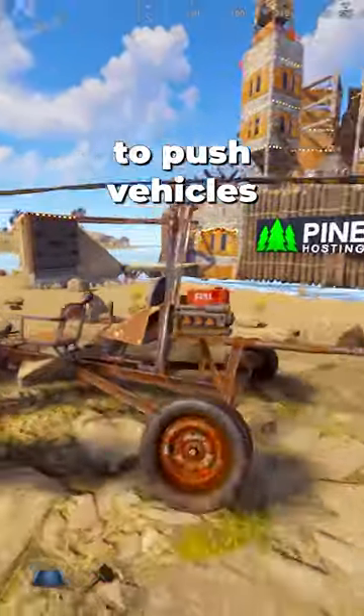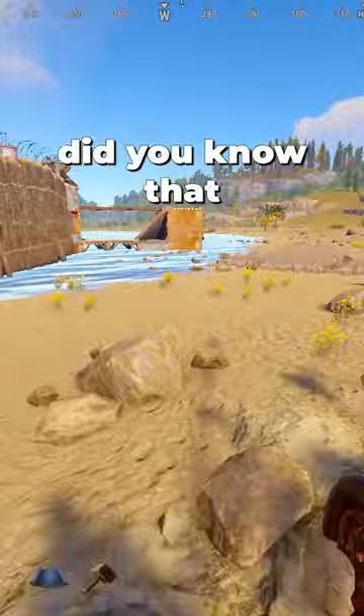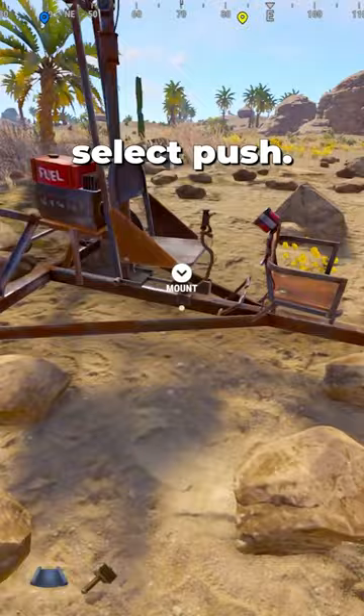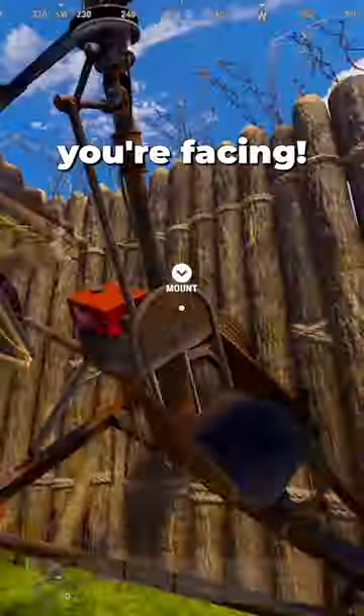Rust allows you to push vehicles by holding E on them. But did you know that you can pull them as well? Face the opposite direction and alt look to the vehicle and then select push. This will pull it towards where you're facing.